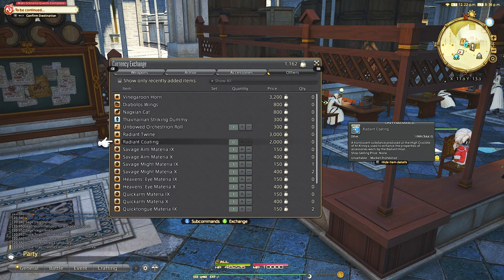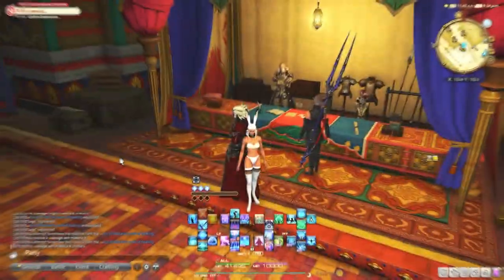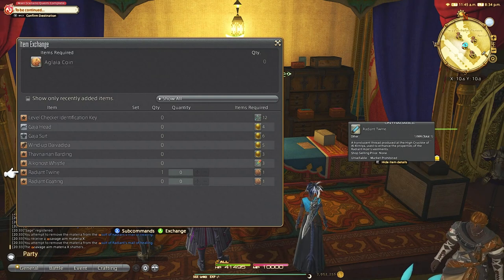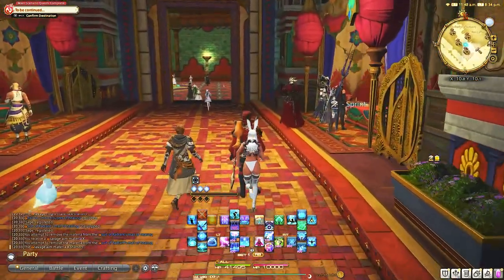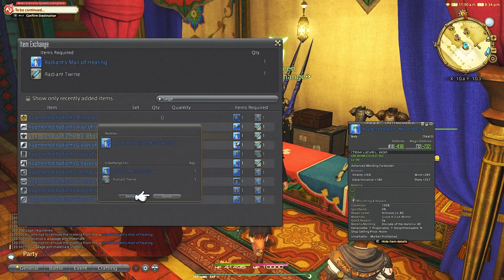Once you complete your first set or have a mixture and don't need any more, you might think you don't have to do Alliance Raid anymore — this is absolutely incorrect. You still need to do the weekly lockout, as these coins you get will benefit you for almost the entire expansion. As new sets of gear come out with new patches, we will refer back to these coins. Once we get the second Alliance Raid in a future patch, it will require one coin from Alliance Raid 1 and one coin from Alliance Raid 2 to get the coating or twine, so it will be relevant for a long time. Continue stacking these coins up and do not get rid of them.